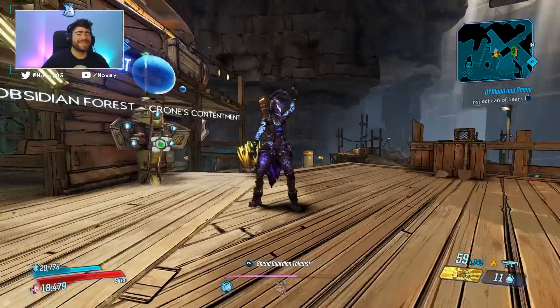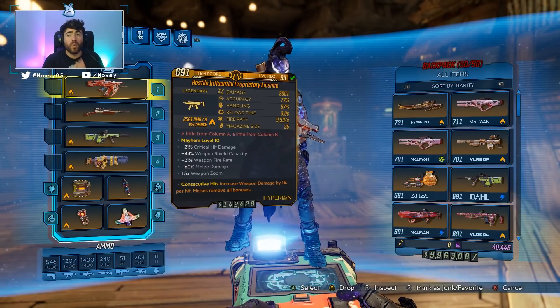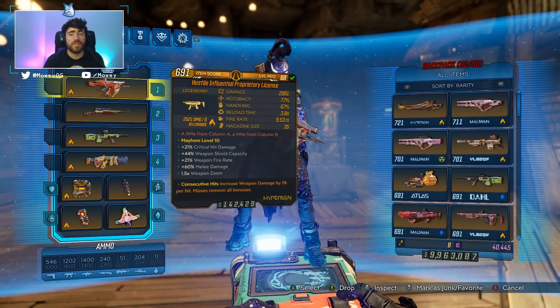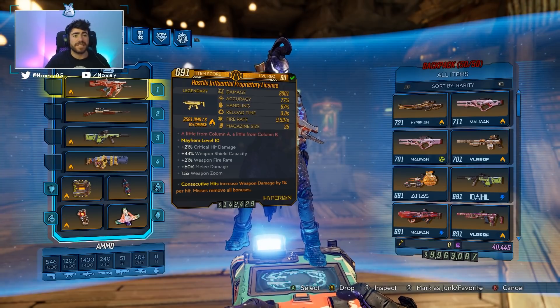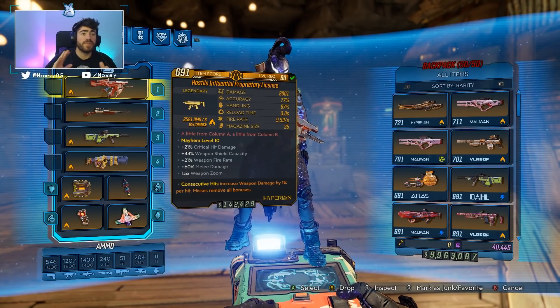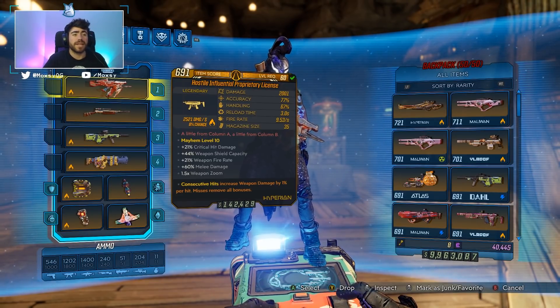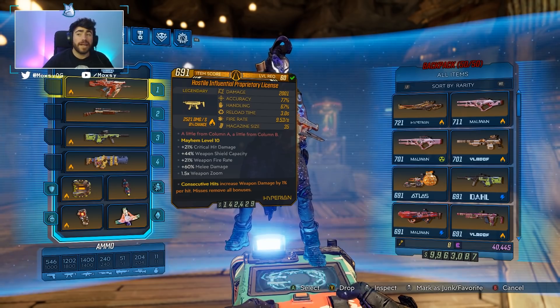Yo guys, what is up — Max here in our Borderlands history video. Today we're talking about one of the best, and one of my new personal favorite weapons from this DLC: the Proprietary License. This is a new Hyperion SMG, and Hyperion SMGs have been quite strong in the past. This one is no slouch in damage.